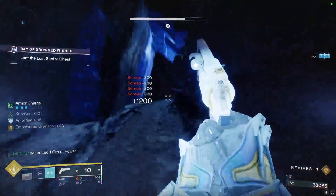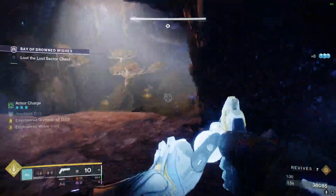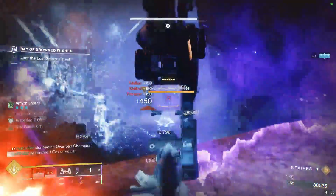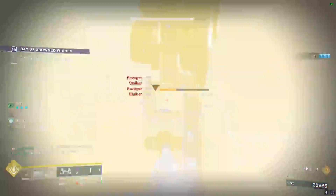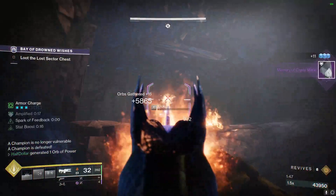Make sure that you shoot the bombs on your way into the boss room. There will be an Overload in here — use the Leviathan's Breath shots. Once we kill all the adds, another wave of adds will spawn.